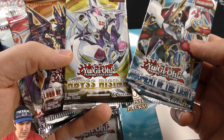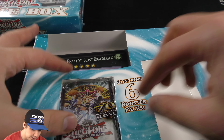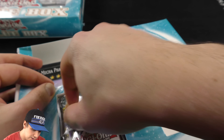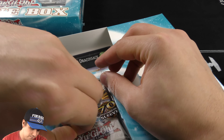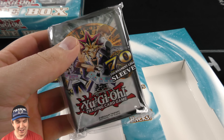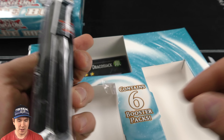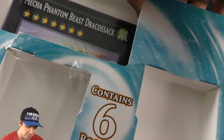You can see the booster packs: Judgment of the Light, Abyss Rising, Lord of the Tachyon Galaxy, Cosmo Blazer, and then a Primal Origins. And then we have our nifty pack of sleeves. You actually get 70 sleeves — really cool, Joey, Kaiba, and Yugi on them — nice big old sealed brand new pack of them.